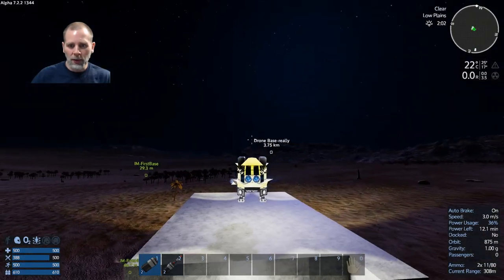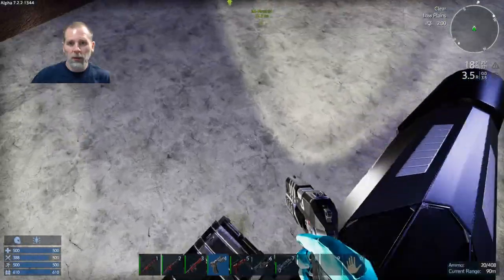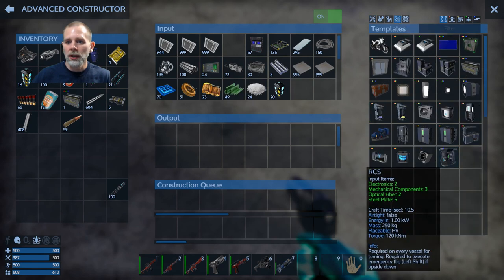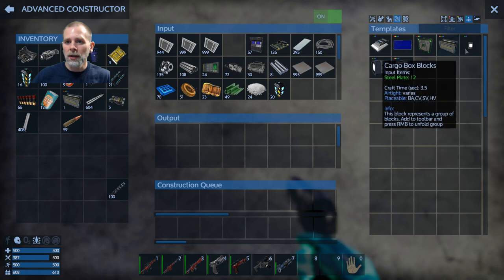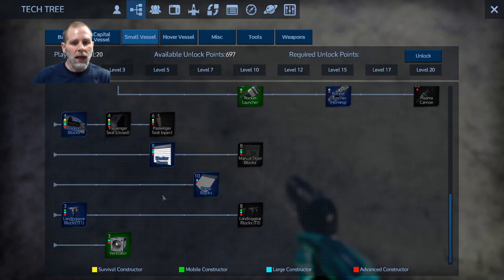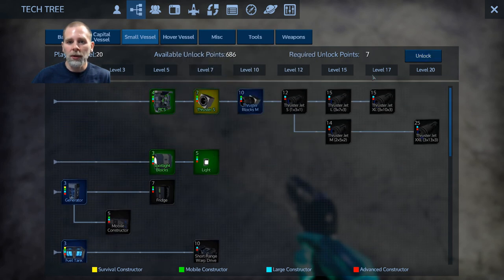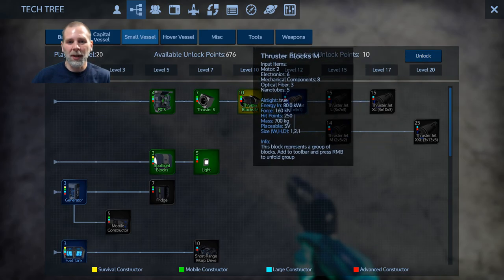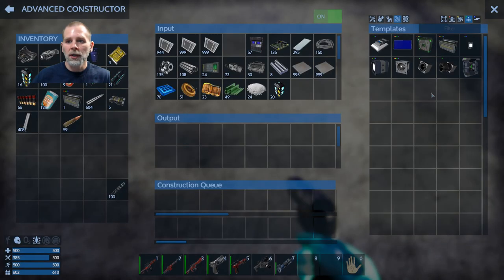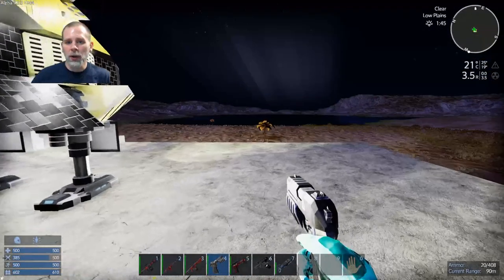The other thing I really need to do on this ship is add some better thrusters. Let me actually do that now. We can just park right here. Let me check the advanced constructor — I want to add two SV thrusters, small vessel thrusters. I didn't research them yet, so let me get them in the tech tree. Hopefully I don't get any drones coming at me while I'm doing this. We're going to make a couple of the thruster block mediums and craft two of those.